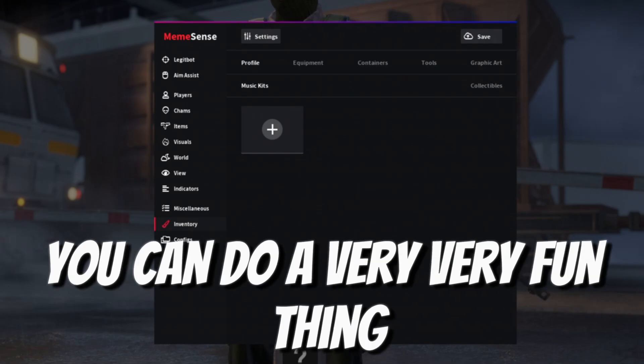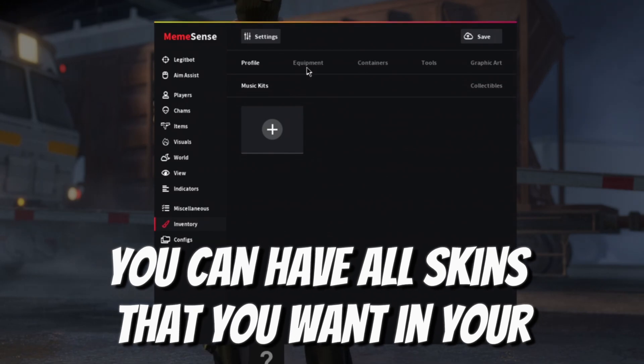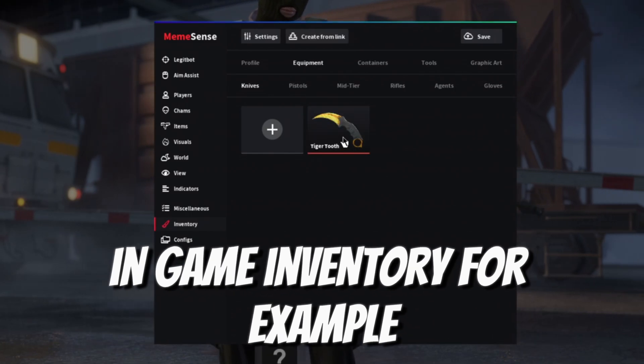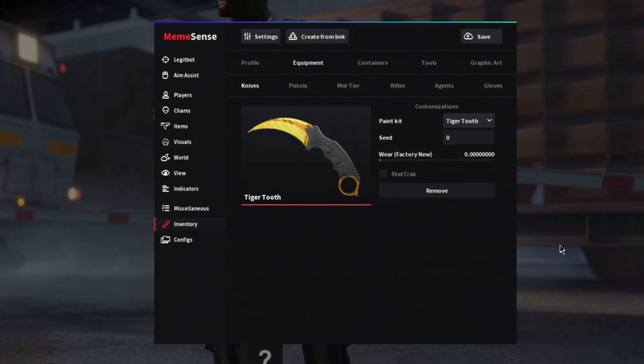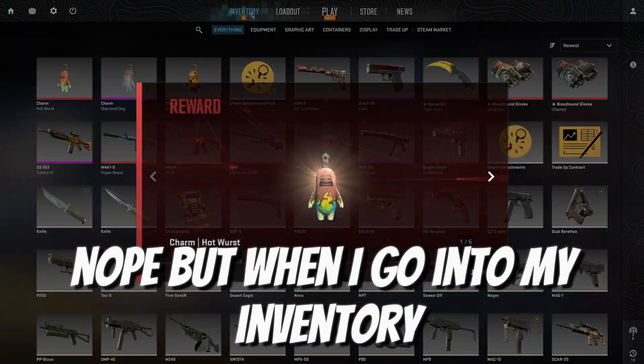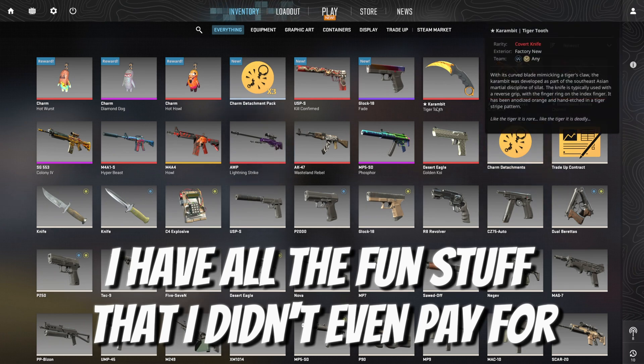In the inventory section, you can do a very fun thing — it has an inventory changer. You can have all the skins you want in your in-game inventory. For example, this tiger tooth — do I own it? Nope. But when I go into my inventory, I have all the fun stuff I didn't even pay for.